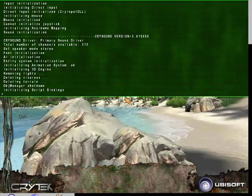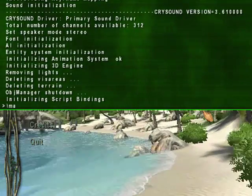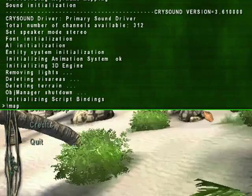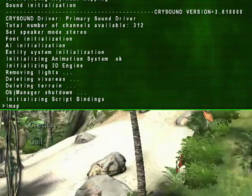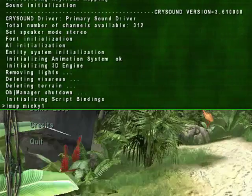When you see the console, type in backslash, then map, followed by a space, and then type in the name of your map. My map name is mickey one. Then press Enter.